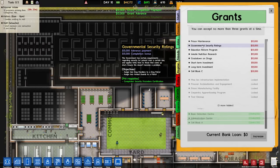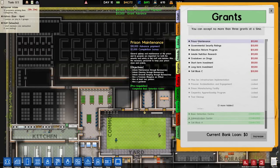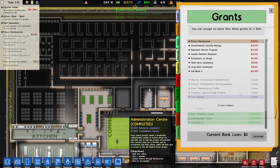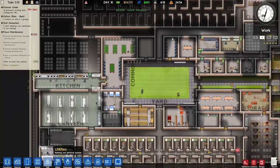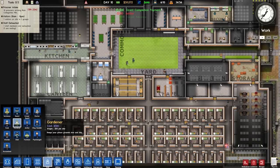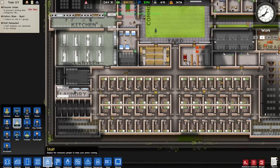Prison maintenance — unlock maintenance through bureaucracy. Two janitors we need for that. I'm not made of money, guys. I'm gonna hire a second gardener as well, to clean up the grounds a little bit.